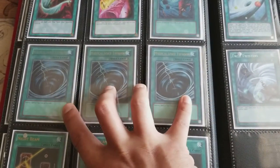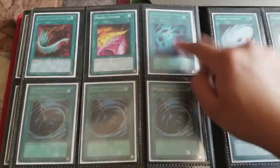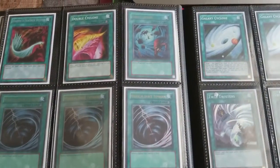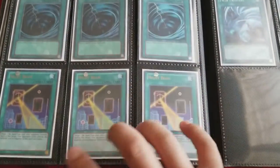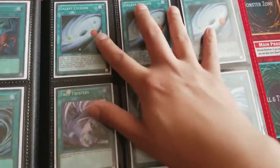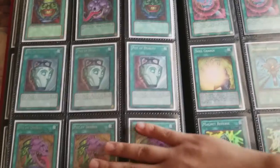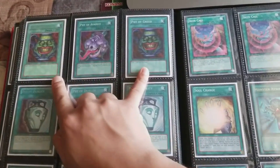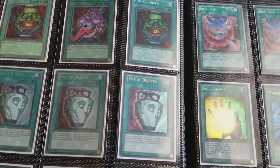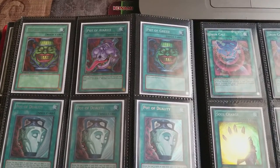I have a set of the Hobby League MST and Hobby League Heavy Storm, which was awesome with Gear Town back in the day. Double Cyclone and Night Beam were good. Twin Twisters are popular right now, and Galaxy Cyclone is also good with the new Ancient Gear cards. I like to draw — Pot of Greed is an awesome card but I haven't really gotten a chance to play with that back in the day because it got banned. Pot of Avarice was an amazing card as well for combo-based decks.